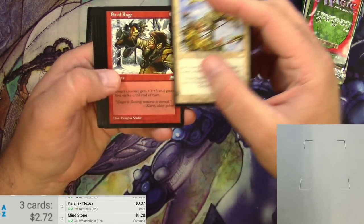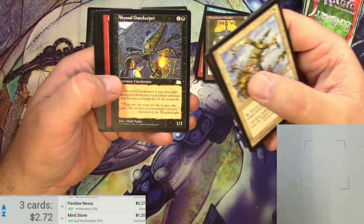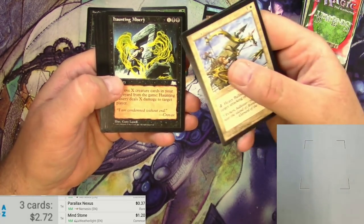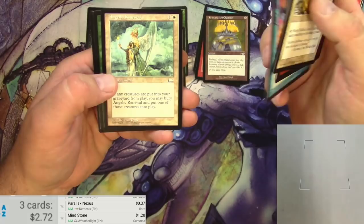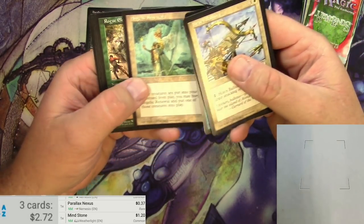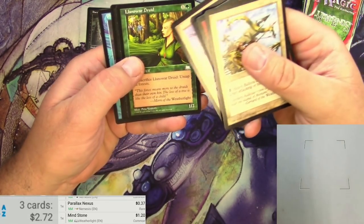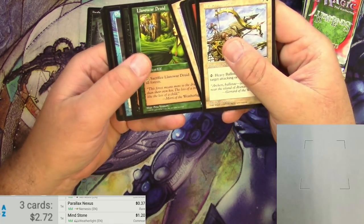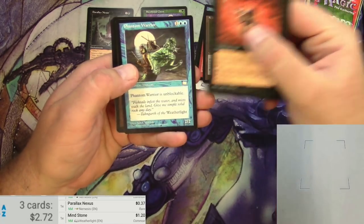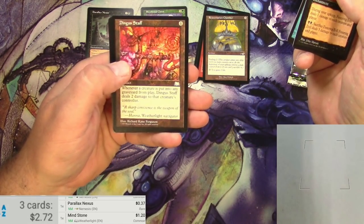Heavy Ballista. Bit of Rage. Abyssal Gatekeeper — look at that guy. I remember having this card when I was a bit younger. Haunting Misery, same thing. This is my jam here — another Rebecca Guay card, cannot go wrong. Rogue Elephant. Dusk Raider Falcon. Llanowar Drudo. Okay, this would be the first uncommon. Festering Evil. Phantom Warrior. Dingus Staff — look at that Dingus.